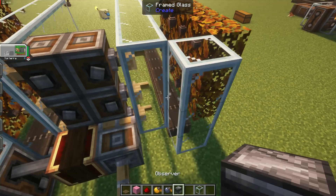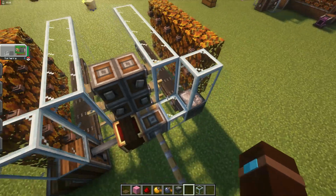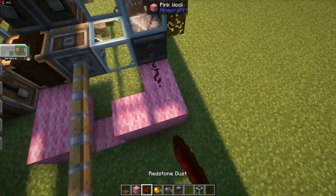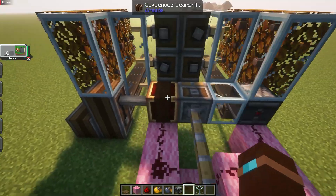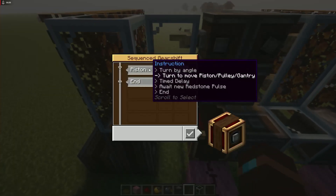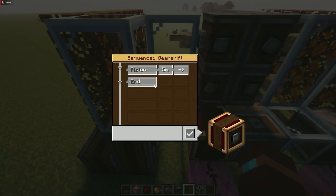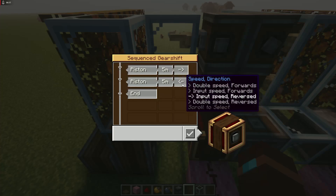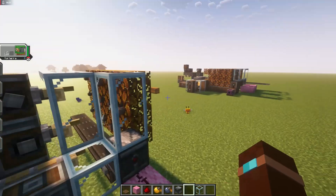Back here we'll put an observer because we just need random pulses to get this thing to actually fire. Use pink wool or any block here just so it's visible. Then set the sequence gear shift to: move piston, pull a gantry five meters, input speed forwards — and then same again, input speed reversed. You can do double, which is what I have that one set to.